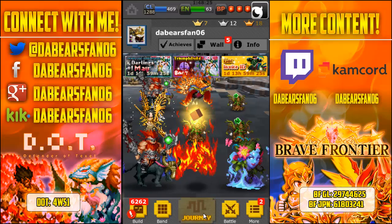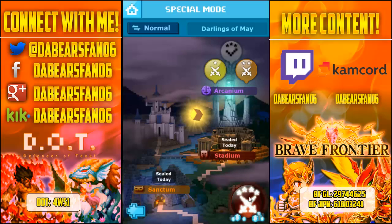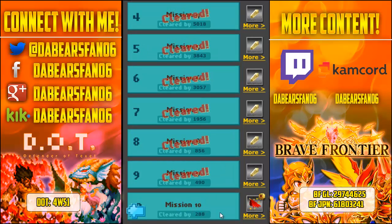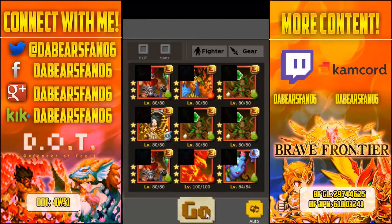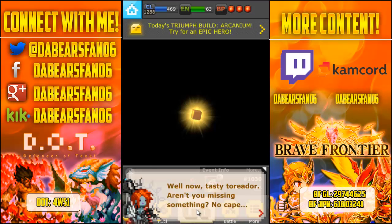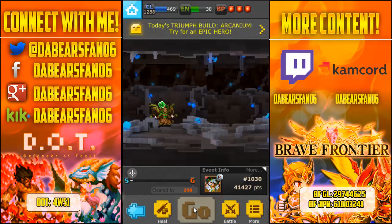Hey guys, Dabearsfan06 here, and today we're going to do Darlings of May Harpy's Hoard Mission 10. Trying a different setup this time to see if it works out any better. The reason I don't have Gaia there is because she's not preempt, and I found out in Mission 9 she gets out-sped.